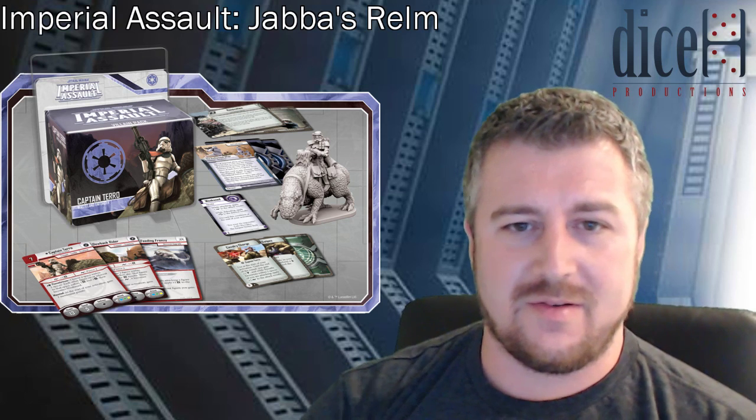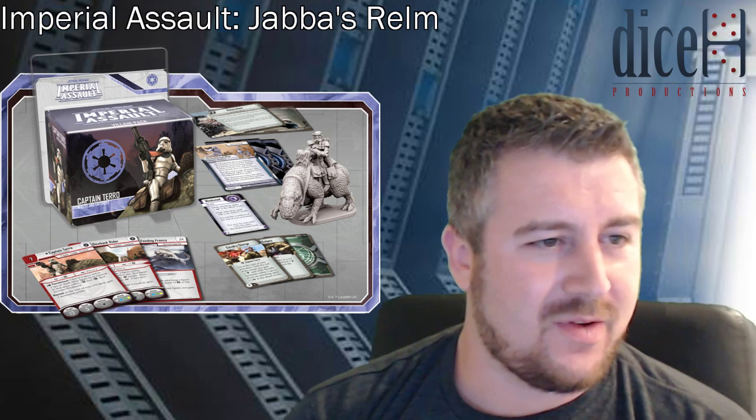There are also Dewback Riders who roll the same attack and have a surge for one damage and a surge for Pierce 2. It looks like there's a potential to need to buy three packs to field two riders and Terror and have yourself a bit of a cavalry charge — which is actually the name of his command card. Use at the start of your activation: until the end of the round you gain plus one block, and while friendly troopers within two spaces of you are attacking they apply plus one surge to attack results. You can get a beefy cavalry charge going.